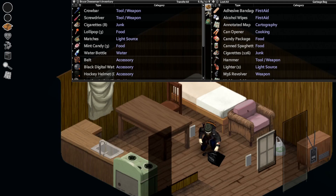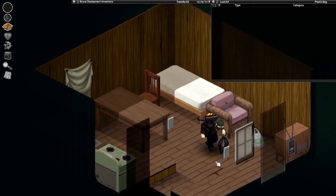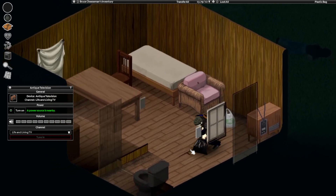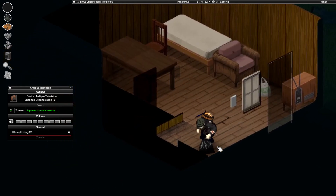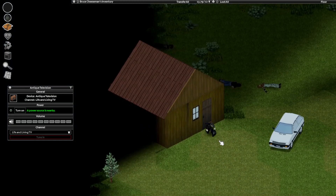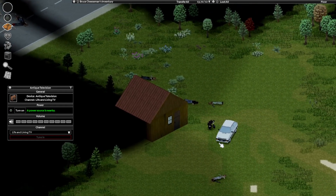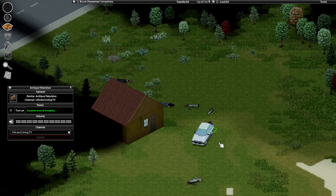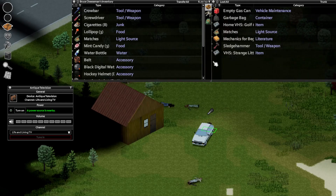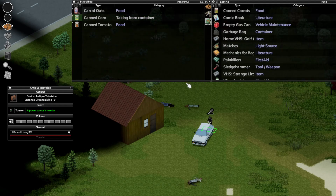I think what we're going to do today is we're going to get out of here. I've just watched the TV — let's grab that, it's going to weigh us down a little bit, but that's fine. I've got all my belongings, might as well switch the TV off, and we'll switch the light off as well. I'm just going to chuck all of that in there and lighten the load a little bit.